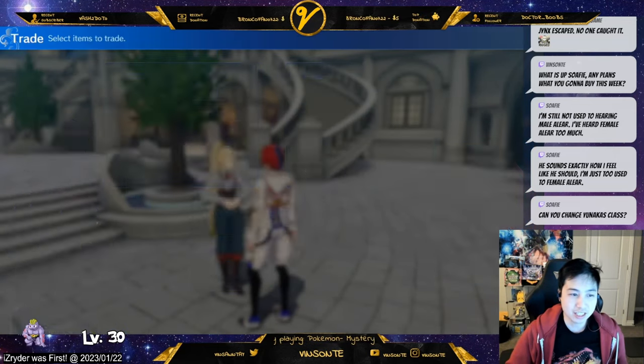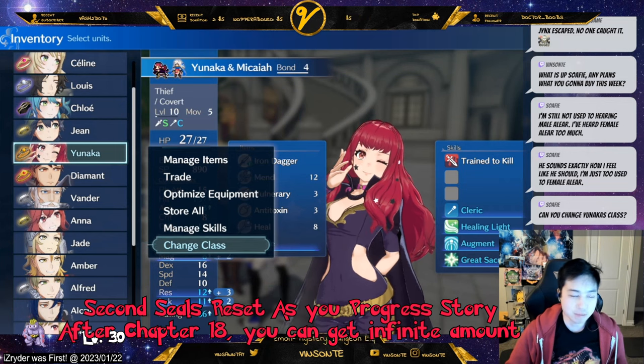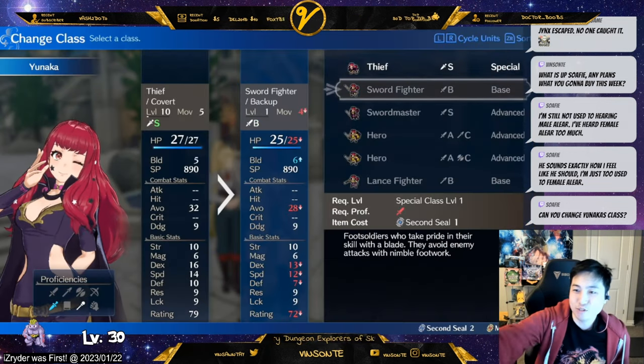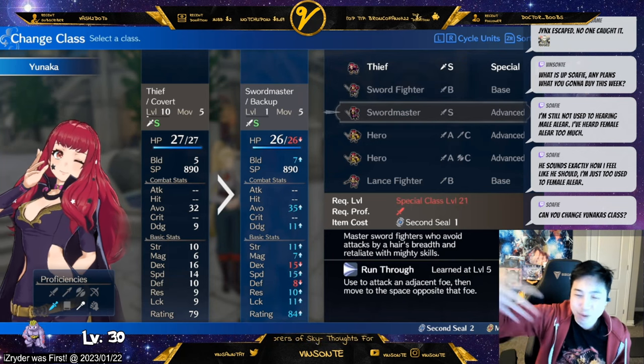So in order to change class, you just need a second seal that you can buy. But you need whatever proficiency — so depending on what proficiency I want, I will go and bond with a specific ring that has that proficiency, and I can just change class.